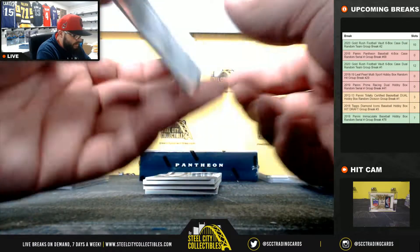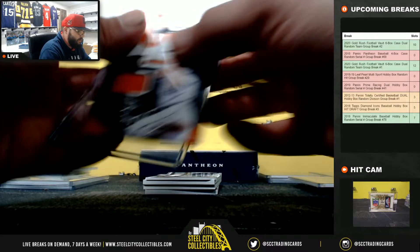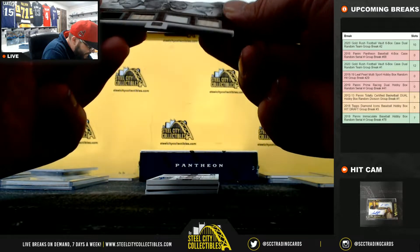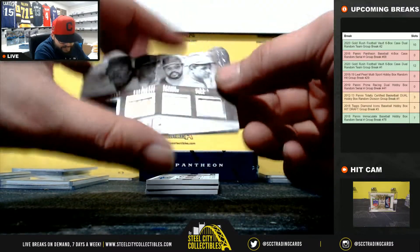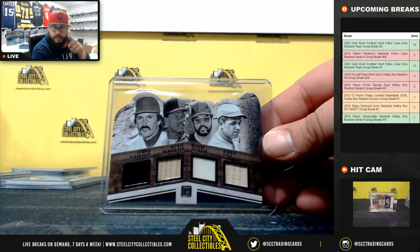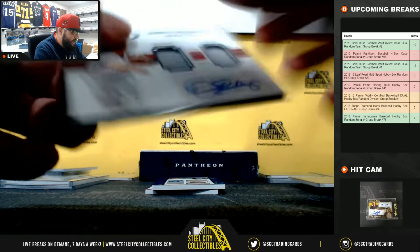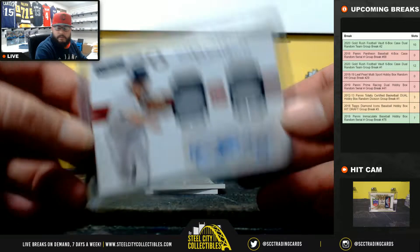3000 Hit Club Jersey relic Cal Ripken Jr., 153 of 199, going to Joshua. Everybody in this break got a hit so far - that's what I like to see! Next, Metropolis Monuments - Dennis Eckersley, Rickey Henderson, Reggie Jackson, Jimmie Foxx - four-piece relic, two bats, two jerseys, 4 of 15, going to Mark DA. Next, Dennis Eckersley two-piece jersey relic and auto, 37 of 99, going to Travis D. Nice hit there.